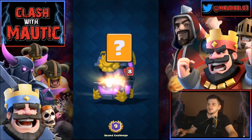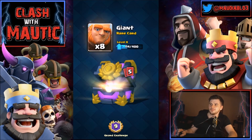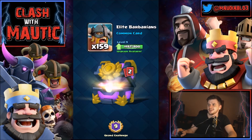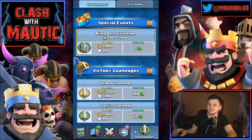A lot of coins — two furnaces, six hog riders, eight goblin huts, eight giants, a lot of rare cards. 13 ice golems, more rares, 16 ice wizards, 159 elite barbarians — you get so much elite barbarians at the moment. 313 bombers. The epic is five tornadoes — not too bad.